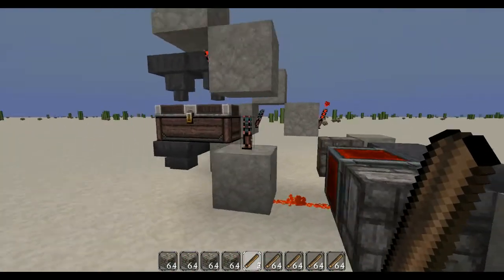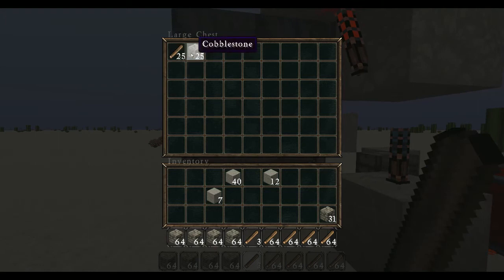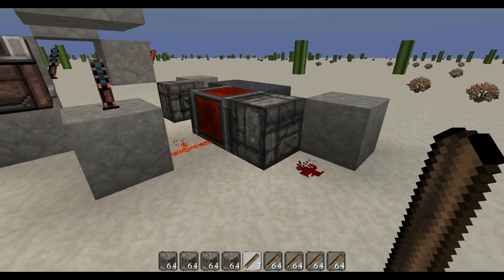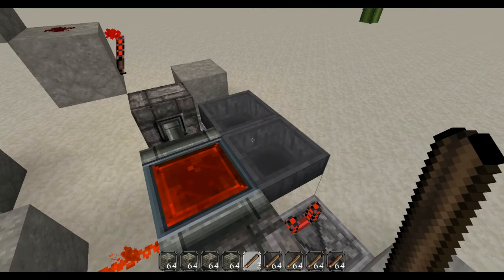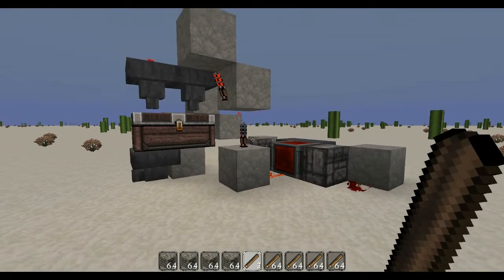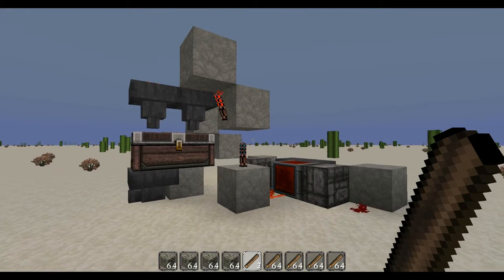You can shorten it up — make it six, seven, eight, nine, whatever. Basically the idea is it limits the items coming into this chest, and you can make it a very specific number using the hopper clock. I don't know if that'll work in Sky Factory, but you can test it out in a creative world.